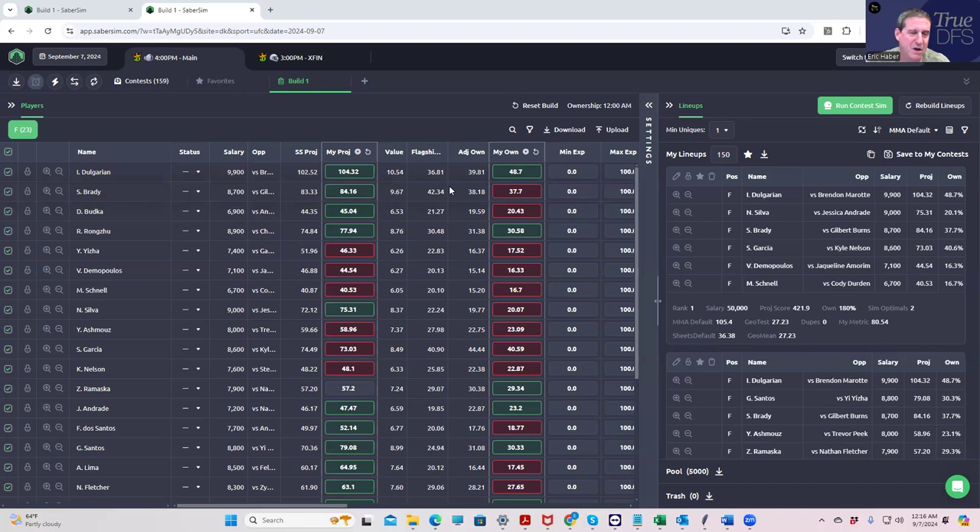You might want to reduce the ownership a bit. I did not for the purposes of this video, but you'd be well within your rights to do so. How does that impact lineup construction? Number one, if you use the SaberScore ranking systems, it's going to affect how it calculates ownership-based metrics. All these calculations involve some function of ownership, and if you do geo mean filtering — when you're intentionally telling the system to play low-owned lineups — that's going to affect that too.